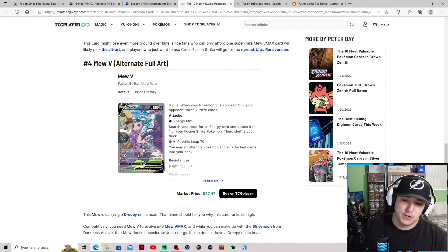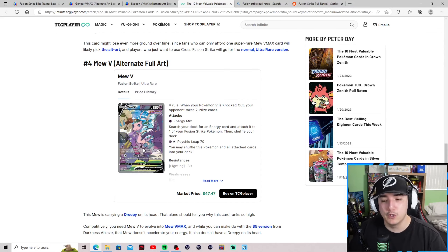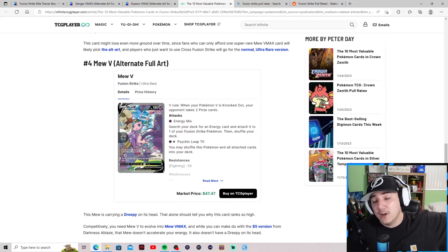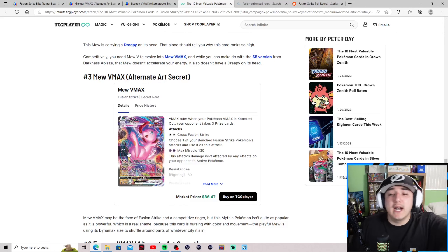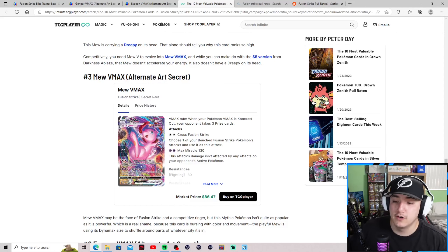Number four: the Mew V alternate art at about $48. It's a playable card, and Mew has been around since Kanto — an OG legendary, one of the originals alongside the legendary birds. That's why you see these older iconic Pokemon outperform many of the newer introduced Pokemon when it comes to alternate art prices.